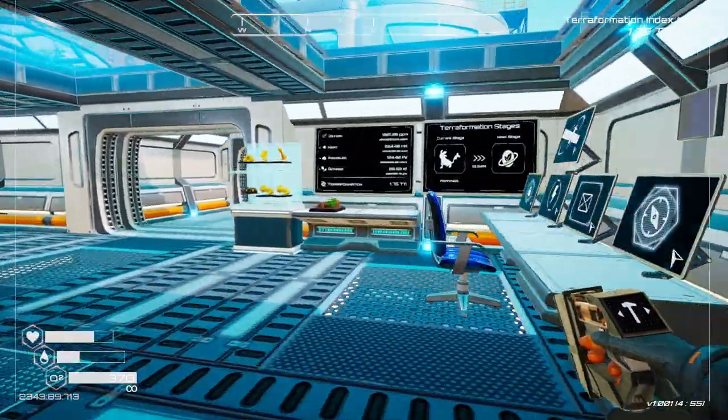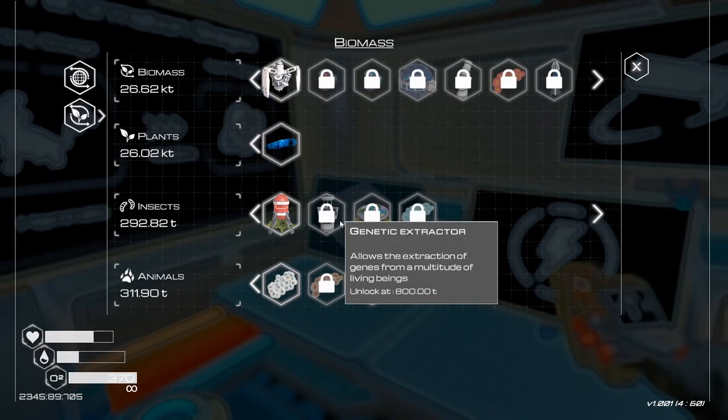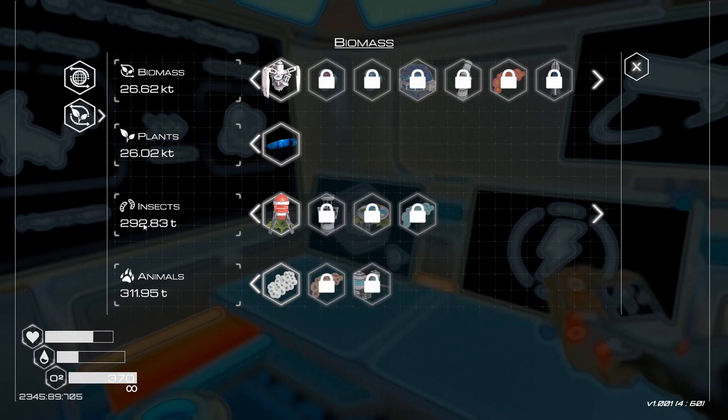What I do remember from last episode is that we had to unlock the genetic extractor and we need 800 tons, so we need to try to get our insects up today. Maybe also our plants.